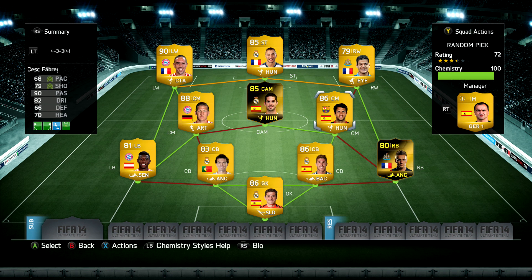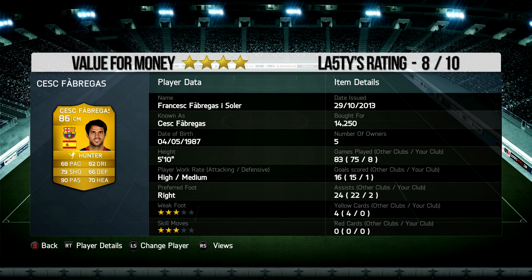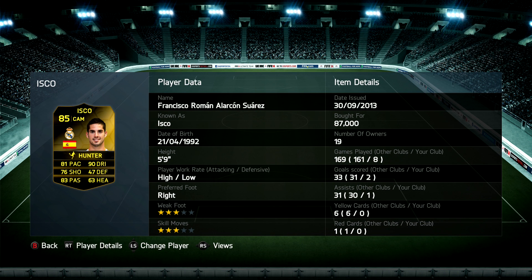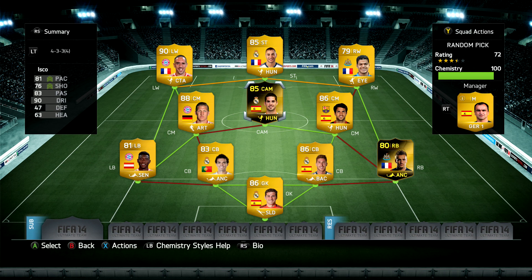Cesc Fabregas — I enjoyed him the most out of the random pick players. He got involved quite a lot even though the stats don't really show it. I'd give him four star value for money and an eight out of ten because he's a fun player to use. Isco was slightly less enjoyable than Fabregas because he was so weak — I'd give him three star value for money and a seven out of ten. It's quite a lot to pay 90k, and he didn't perform quite as well as Fabregas despite being very similar players.